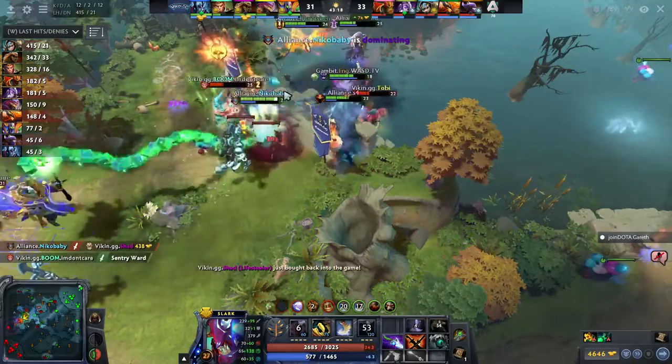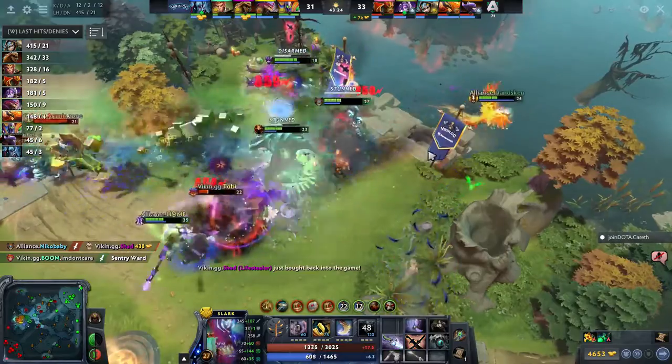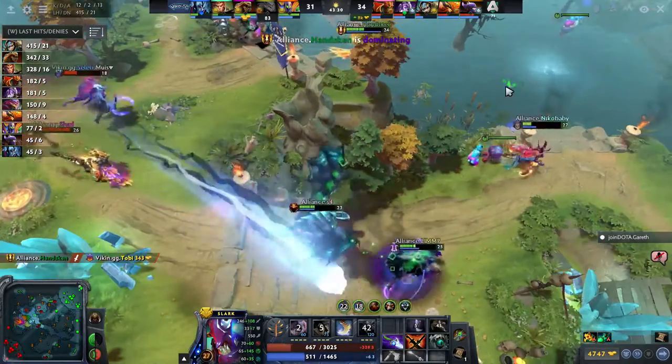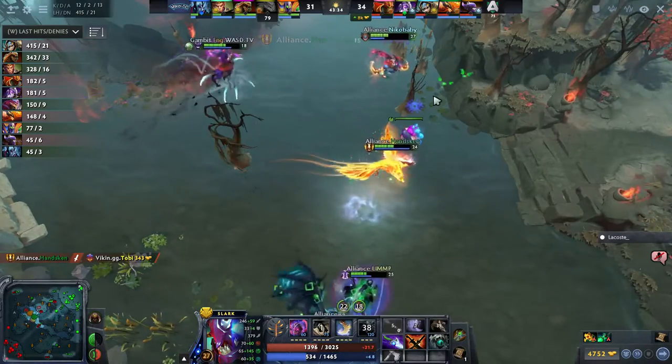But Shad is down, and Boom yet again trapped with no way to turn. Swap back — Celery saves the day. Boom not with buyback, so they need to get the Monkey away. Another swap keeping Toby still in play. But Nico Baby with the pounce down, allows Hanskin to claim yet another life. That's a buyback from Lifestealer — he wants to go in.